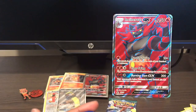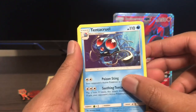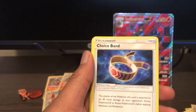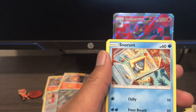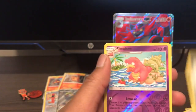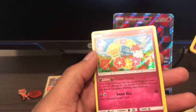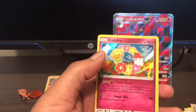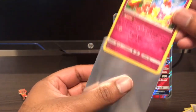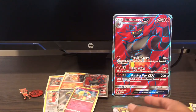Water energy, fire energy again. Energy Recycler, Tentacruel — I don't think I've seen this one. Choice Band, Bellsprout, Gligar, Patrat, Snorunt, Murkrow. Reverse Slowbro, which is a new one and uncommon. And a Comfey holo — it's got Sweet Kiss. Nice.